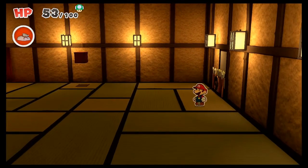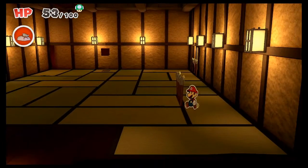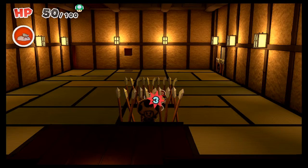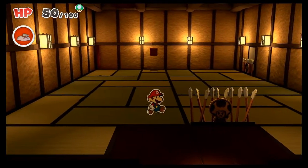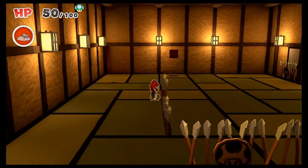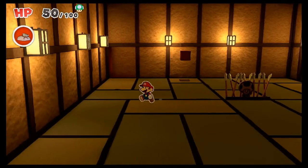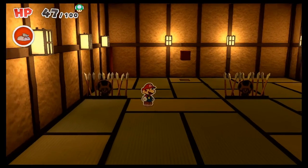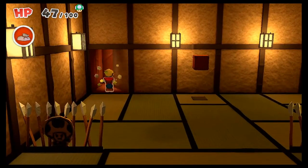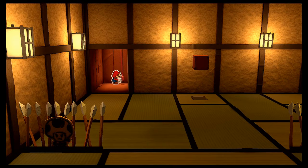Quite possibly the most annoying room in this ninja attraction is this one. It has spikes that come and just eat away at your health. As you can see, there are two by the door we're supposed to go through, but unfortunately we can't access it from there, so we have to find an alternative route. There are five in total for the ones that pop out, and then you're going to break through that wall in the corner on the left.